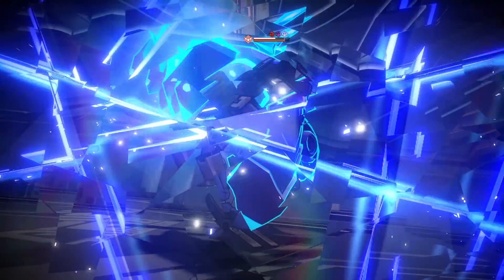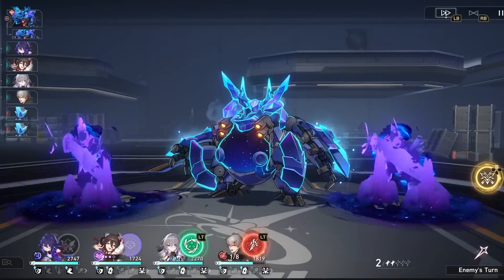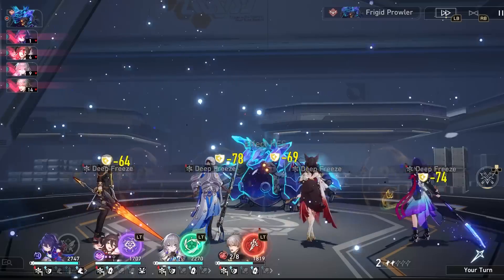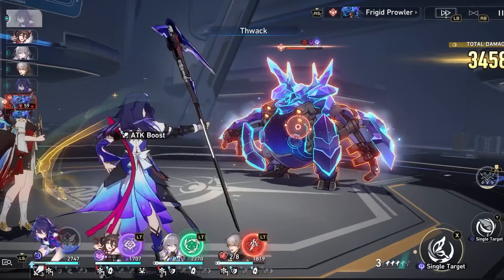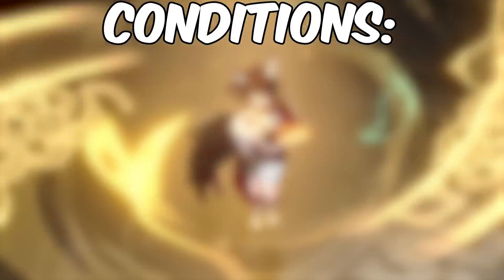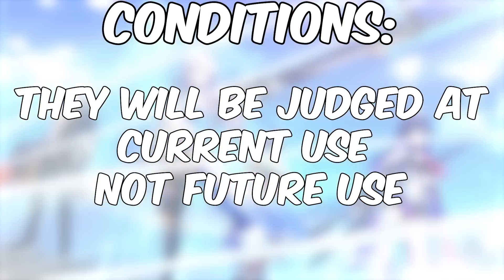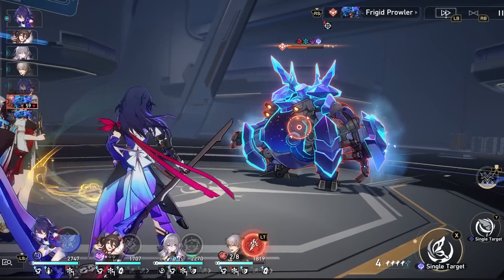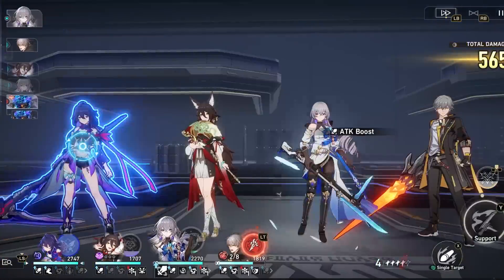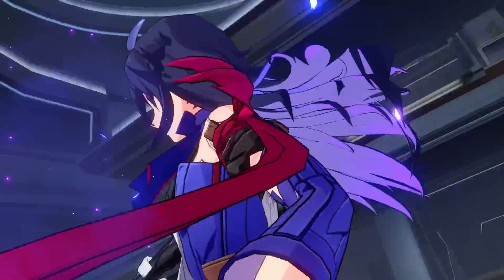So if you're very interested in knowing the meta and what I think of the characters at the current moment, make sure to leave a sub and a like. We're going to be prefacing a couple of things: with the current 5-stars out in version 1.0, we're going to talk about the characters that are useful now. We're not going to think about endgame because everyone is still trying to get to Trailblazer level 60 and get the resources they need. So we're focusing on early to mid game content.